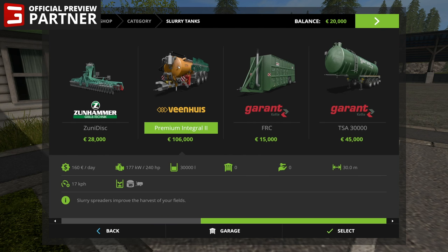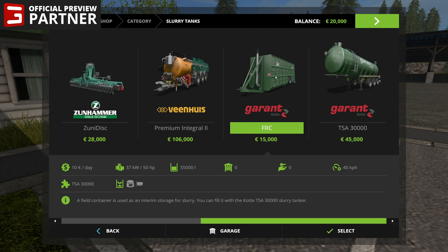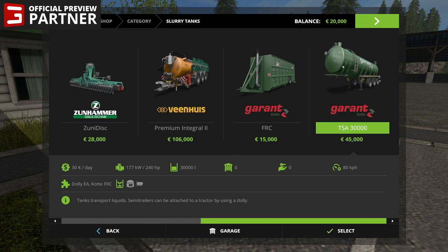Then you get to the Venhuis — I literally have no idea how to pronounce this, I've been asking people and nobody has filled me in yet — but this is like the super monster, super wide one at 30 meters. It's absolutely ridiculous. Then you just have a field container for storing slurry out next to a field, so you don't have to go all the way back to the biogas plant every time to get more slurry. And there's another liquid transport tank — you could leave this out on a field and drive back and forth to fill it up with the big tank. Kind of a cool idea.